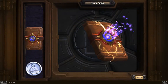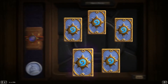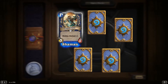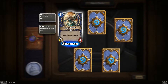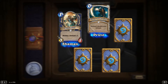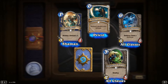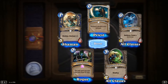Skadoosh! Oh, we got an epic! Dust Devil — windfury, overload. Windfury means it can attack twice each turn; overload means you have X less mana next turn. Circle of Healing — restore four health to all minions, got one of those. Frost Elemental — freeze a character, got one of those too. Let's see what the epic is...